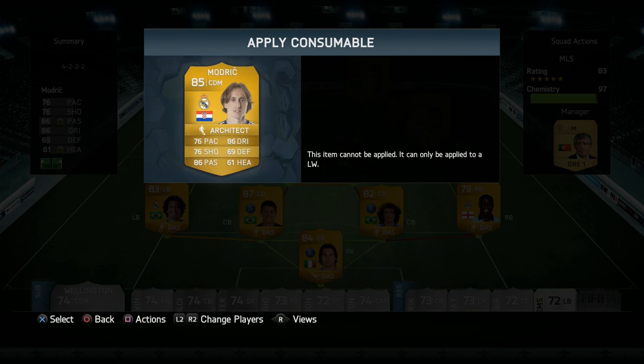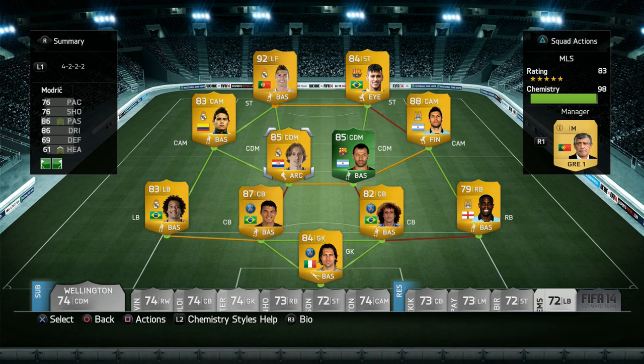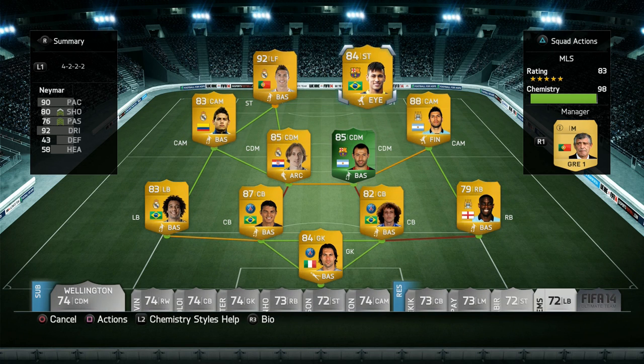We have Martich on the left center defensive mid spot and we're going to convert him into a center defensive mid just to get that 9 chemistry out of him. He's a very good player with decent defending stats. When I play a 4-2-2-2 I like to have at least one or two of the center defensive mids be a little bit attacking, because they'll both stay back by default but push up afterwards. We've got Mascherano in there to link up with Neymar and Aguero.